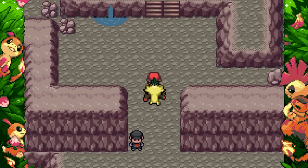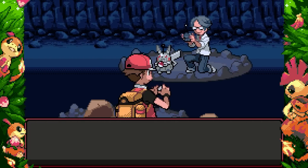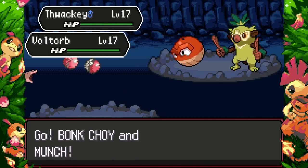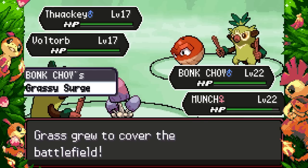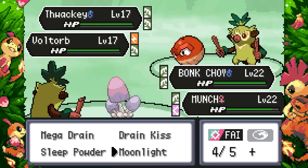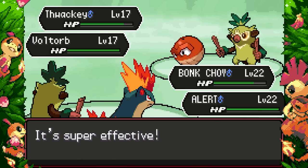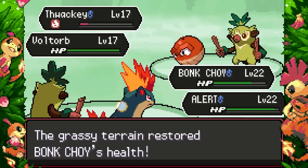There's a TM over here — Low Sweep, underrated move in my opinion. Found some fossils — I'm going to take one, you can't stop me. The trainer has a Thwacky and a Hisuian Voltorb. Really glad to see Hisuian forms making a full entrance. Hisuian Voltorb can take advantage of Grassy Terrain too since it's a Grass type — that's cool. Let me fake out the Thwacky.